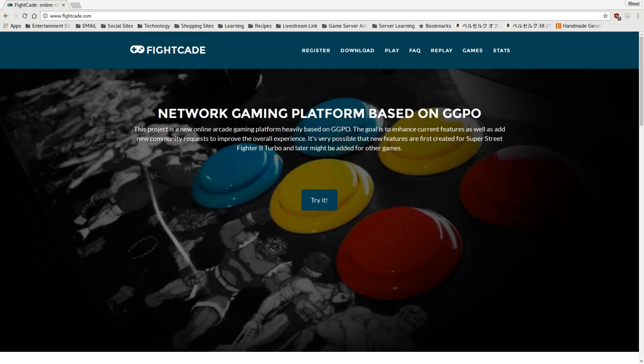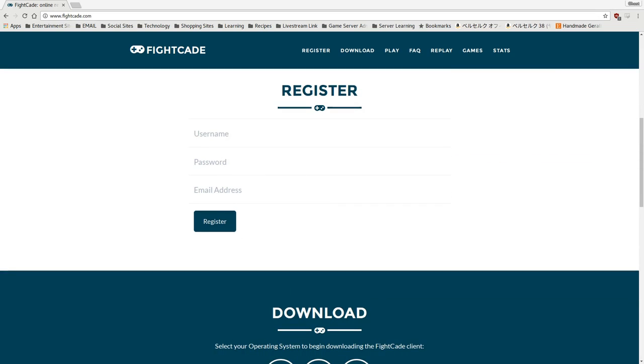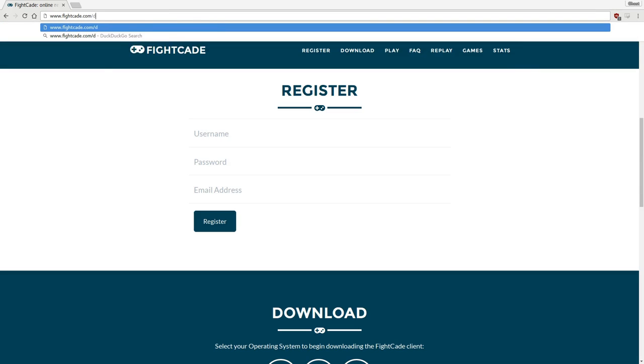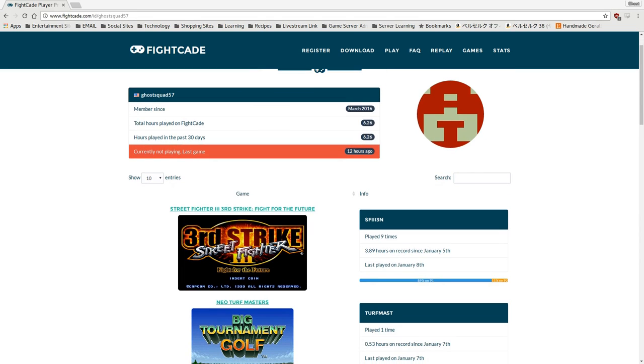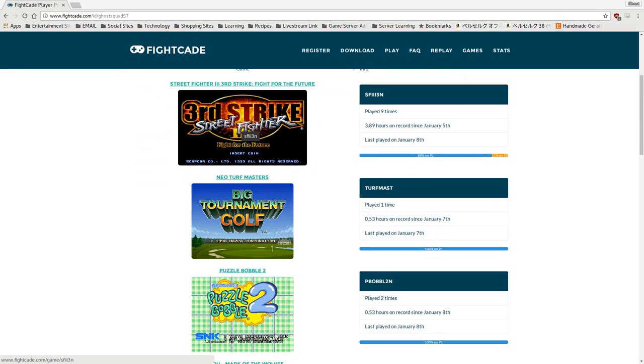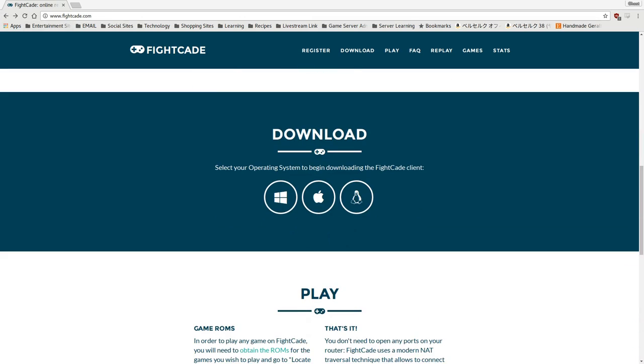I'm going to go ahead and demonstrate the website a little bit. You have to register in order to actually start playing against other players. When you make an account, you have all kinds of interesting statistics — member since, total hours, your last games played. You can also see replays and stuff. Going back to the main website, all you really do is register, then you can download. Fightcade is available for Windows, Mac, and Linux.